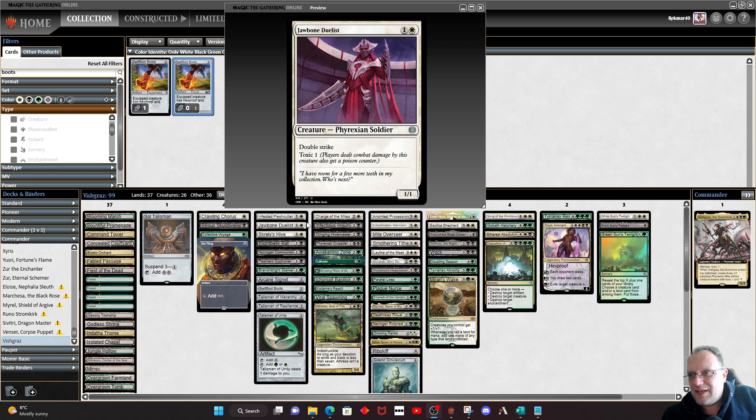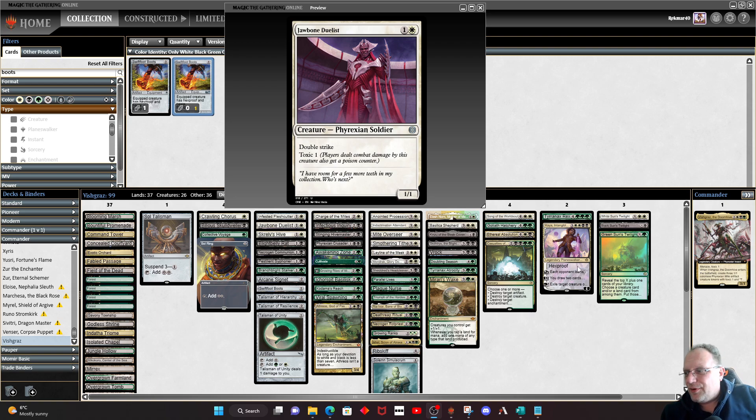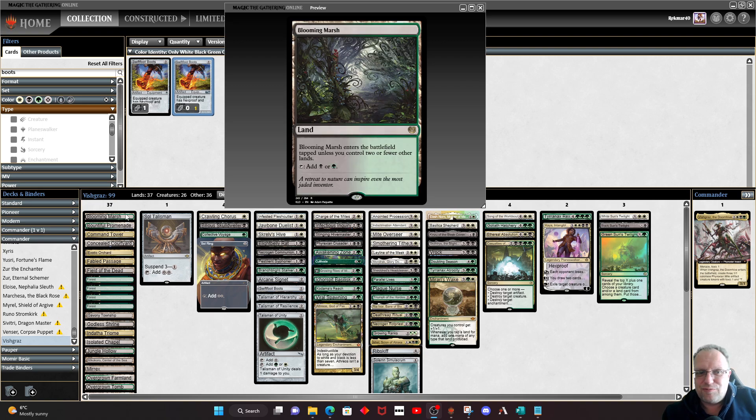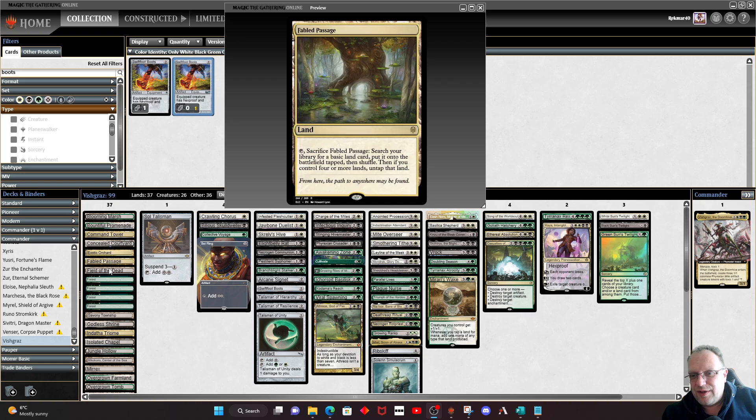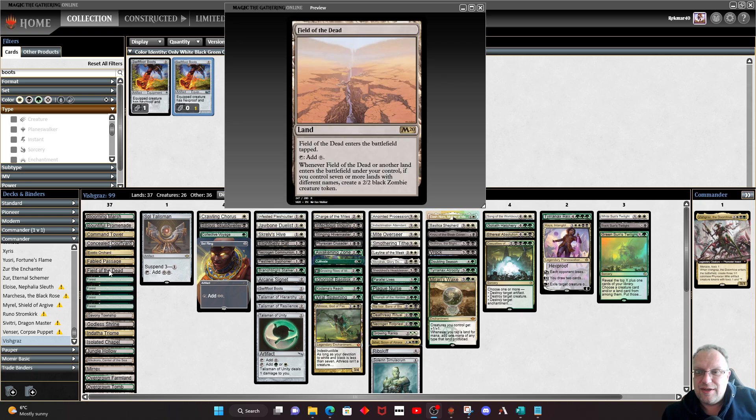Alright, Vizgras — here we go. As usual with one of my deck techs, here comes the mana breakdown. Blooming Marsh, Bountiful Promenade — you can work it out from there. Black, green, and white lands all the way through the deck, including Field of the Dead, because we're going to need some blockers eventually, and we might as well have zombie ones with all the token doublers we've got coming up.